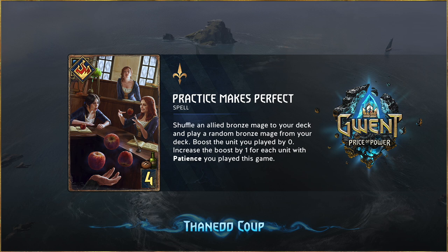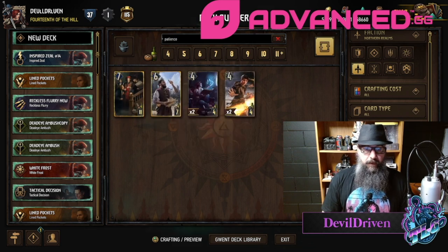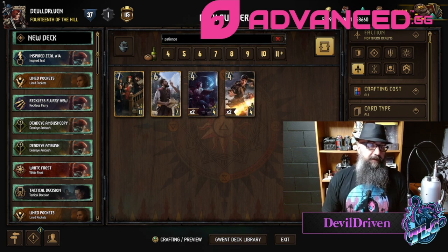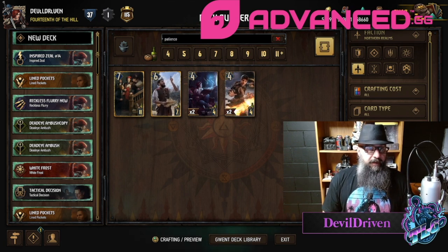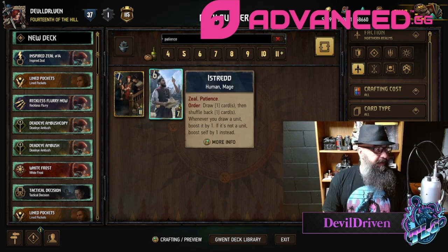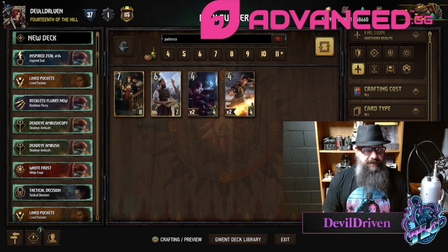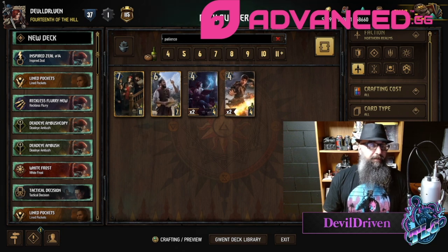The new boosting mage is another one you're going to see on the Gear Heart on four, so remember you're not just going to get the plus six from the other one. But yeah, great art. I like the way Northern Realms is engine-based, and the patience mechanic kind of fits that. Going alongside inspired zeal and some other stuff, it seems like a decent setup for Northern Realms. I'm sure they'll get some other stuff in the final version of Price of Power.